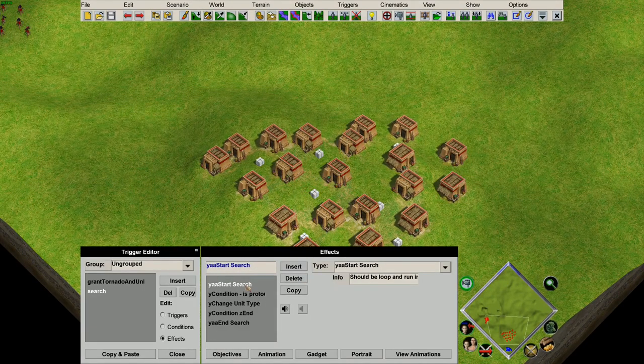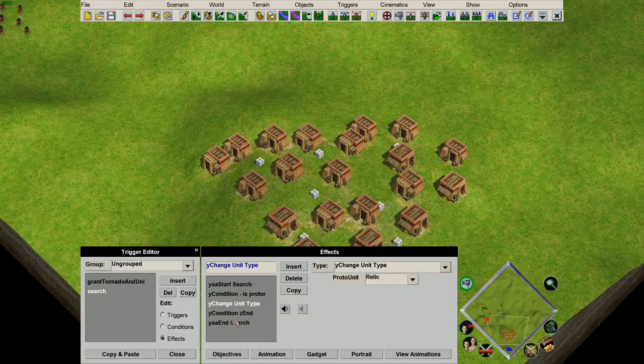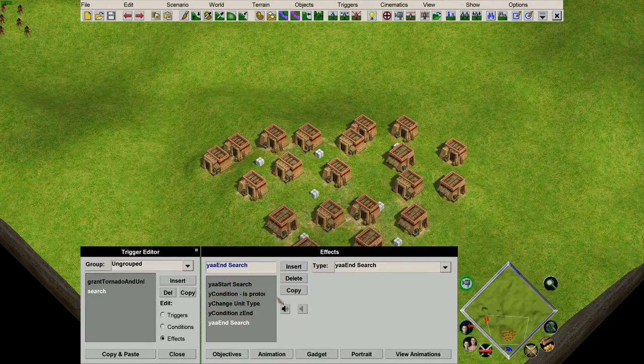To summarize: we have the beginning search, we filter down to tornado debris, we change it into relics, we end the condition that it needs to be tornado debris, and we end the search.